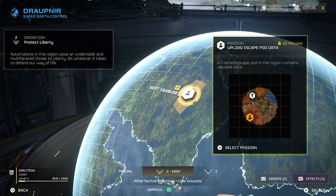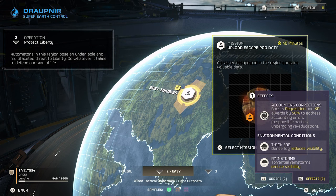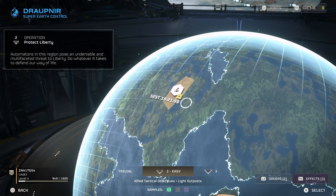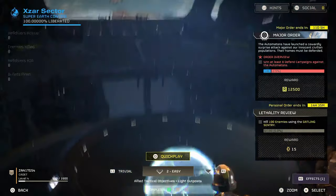One last tidbit: the effects tab, right next to the orders. You can access this by pressing R2 on PlayStation. This gives you insight into where you're going and what kind of conditions you're getting into — sometimes thick fog, sometimes rainstorms, depending on environmental conditions. You can also get effects that boost requisitions and XP.